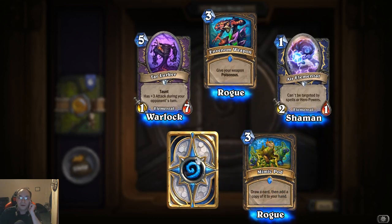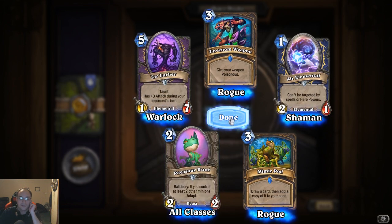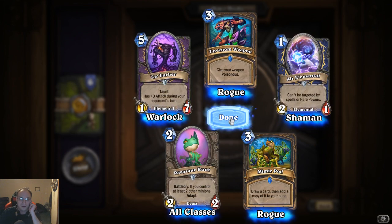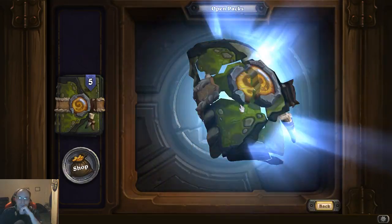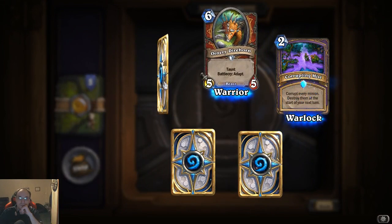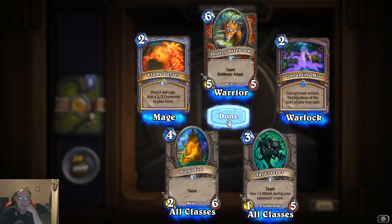Mimic Pod: draw a card then add a copy of it to your hand. Ravenous Runt: battle cry, if you control at least two other minions, adapt. Tower Creeper again, Stegadon.